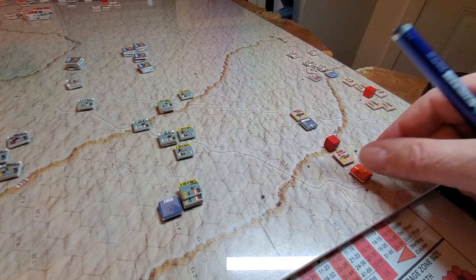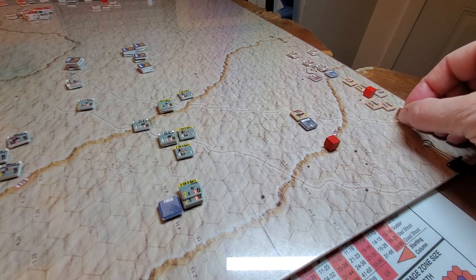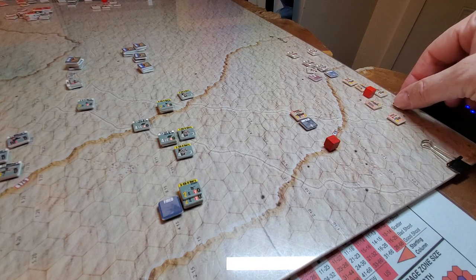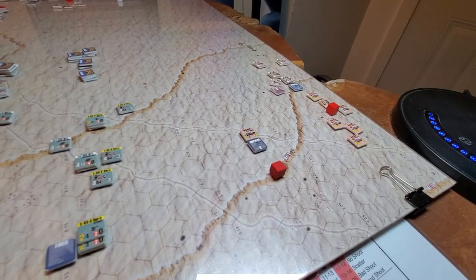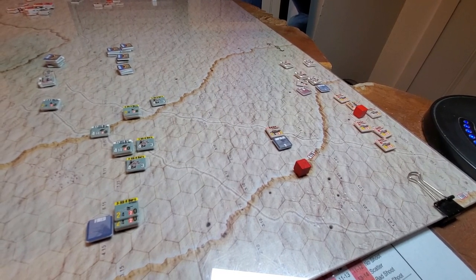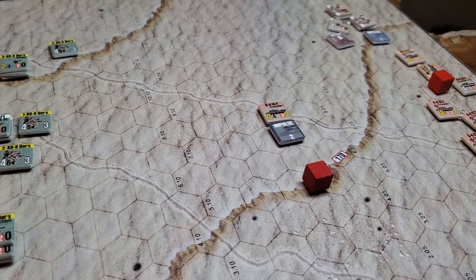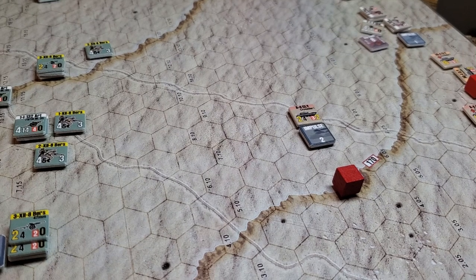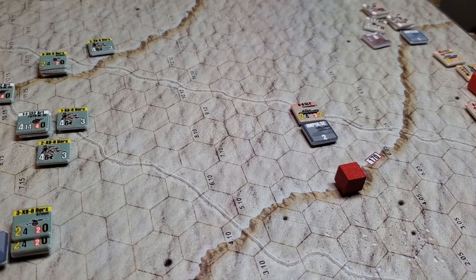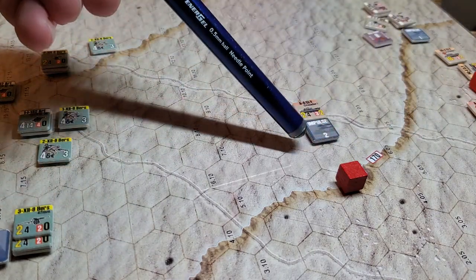Even at this range they took a step loss, so we're obviously not going to do that on the approach. We'll put the unit back. Now what I could do is take my CS tank — he can fire smoke at a range of 14 — so counting out 14 hexes from his position, I could put smoke rounds right there.